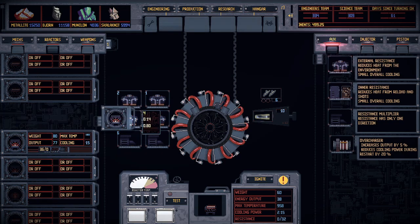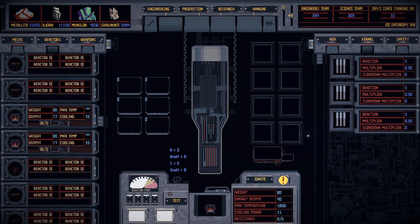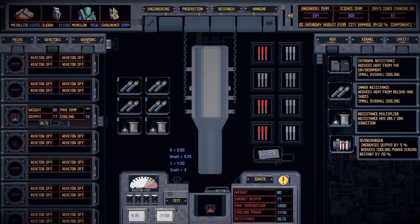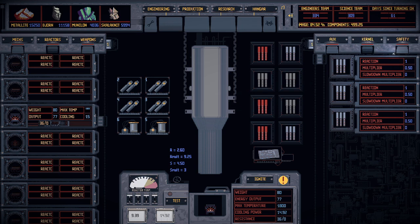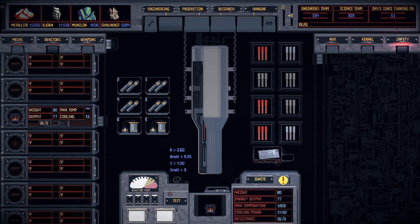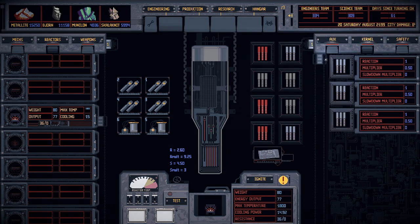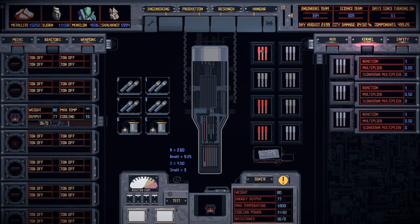Now we also have nuclear reactors. The auxiliary slots do the exact same stuff — resistance multipliers work the same as the last one. These also have a safety slot, and as far as I can tell there's only one kind of safety, so no need to worry about it — it just needs one.